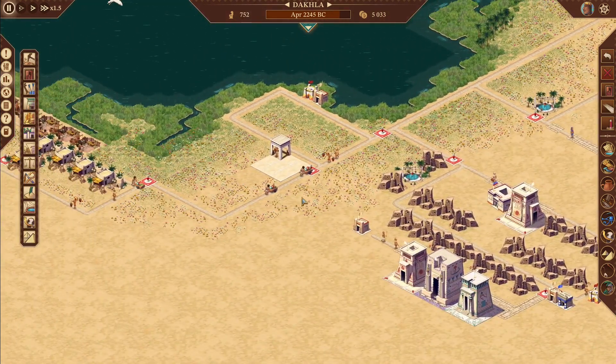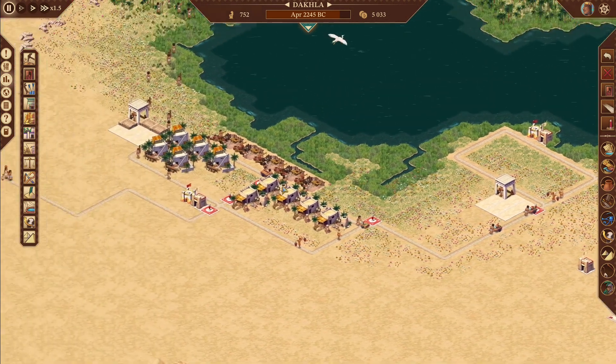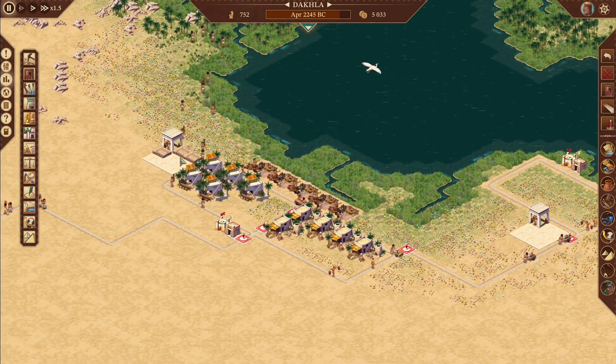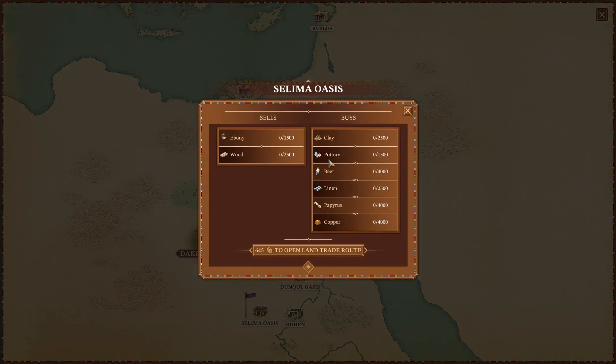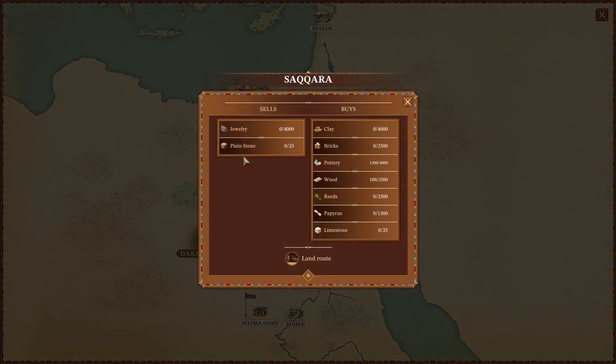Now we've got 78 workers. See, all our pottery just disappeared, which is great. Wood is doing all right. We can sell to Salima now. Let's check the trade routes — Saqqara, and then On will sell us reeds as well, because we're about capping out on wood.